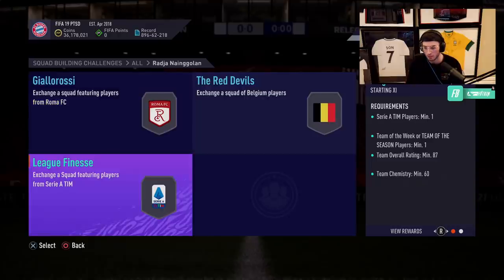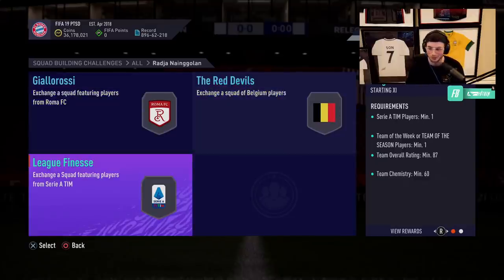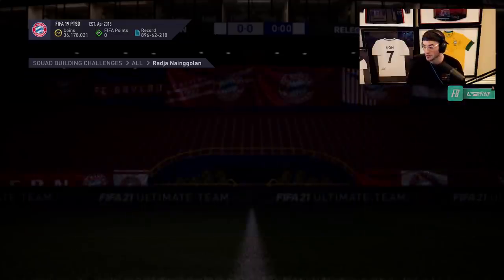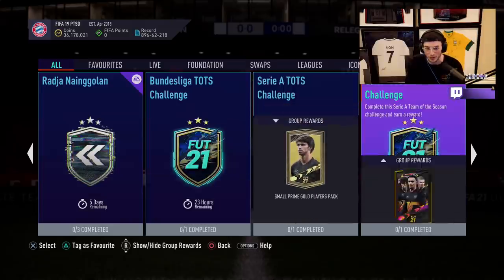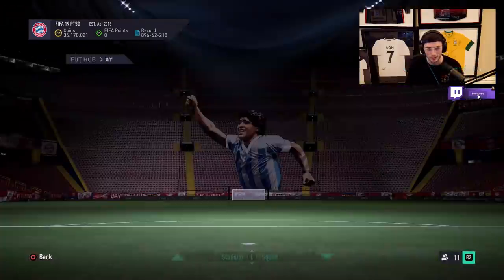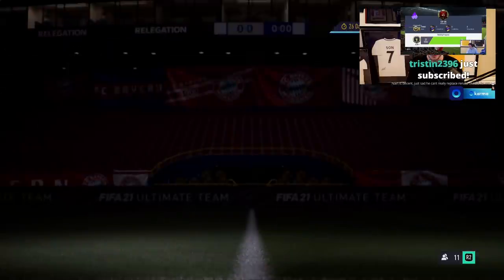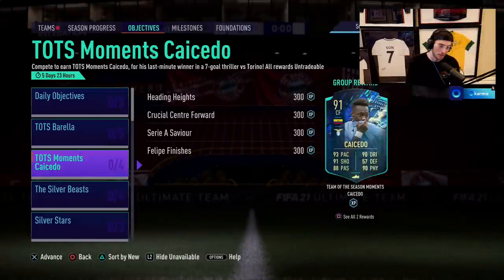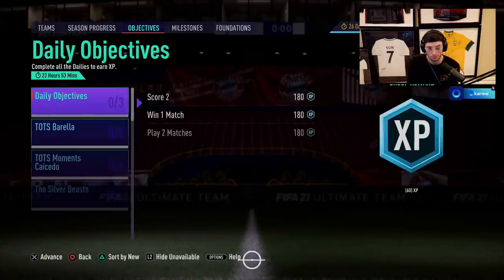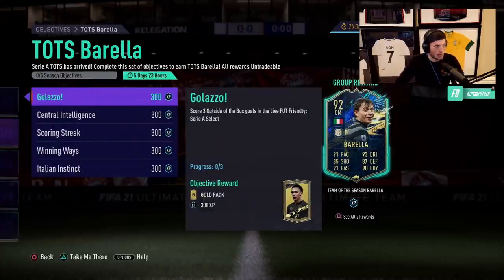I'll definitely be completing Nangolan. Whether that's going to be today I don't know, but I'll definitely be completing Nangolan and using him this week. This is a very large sentimental FIFA card for me. I used Nangolan like crazy on FIFA 17 and a bit on 18 as well. That card in 17 was just built different, man — not only did I play with him, I traded with him a lot too. Nangolan and Barella, if you're going to go with those two players in your midfield, you've got some crazy in-game stats. The only issue is they both lack weak foot and skills, so people will prefer Renato or KDB types.